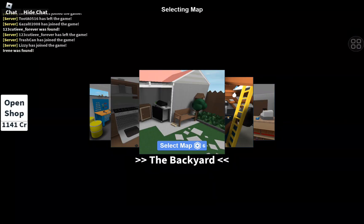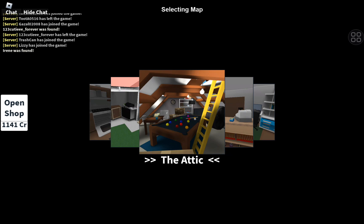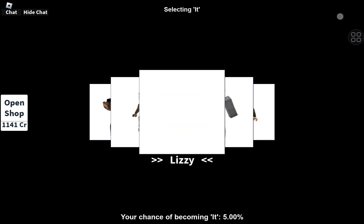Guys, so today I'm going to show you the best spot to hide in Hineshook Xtreme Pole 3. So the map is the attic, and the seeker will be Lizzie Girl.